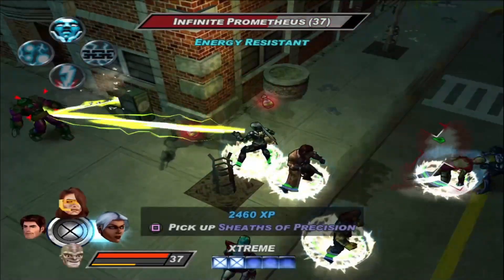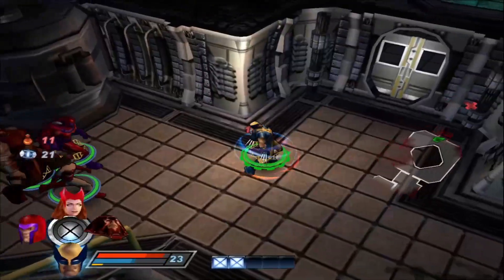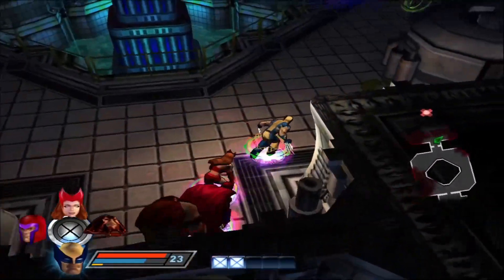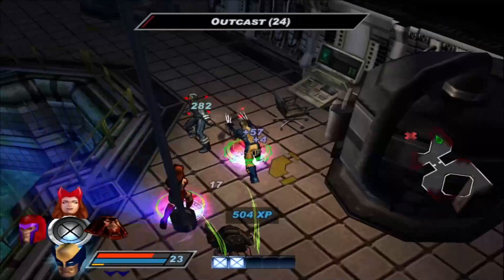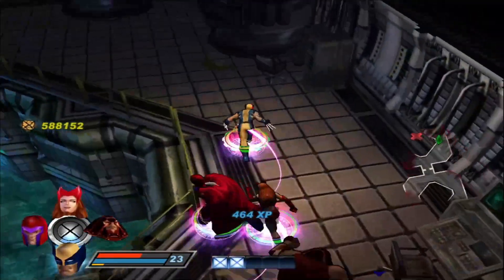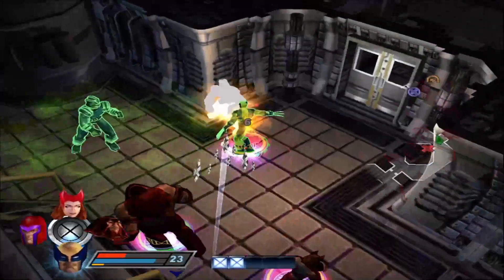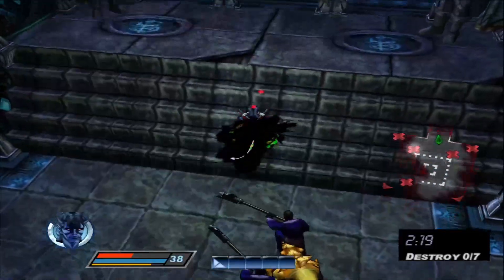However, one of Storm's extreme powers can make the entire party immune to all damage, which is really good. Wolverine — now we're playing with power. I think he's even better this time than in the first game: tons of damage, healing factor, one of his powers can instantly kill enemies with a really high proc rate. He's pretty much broken at high levels, so if you don't want to think too much about team combinations, just slap Wolverine on any team and he'll do great.